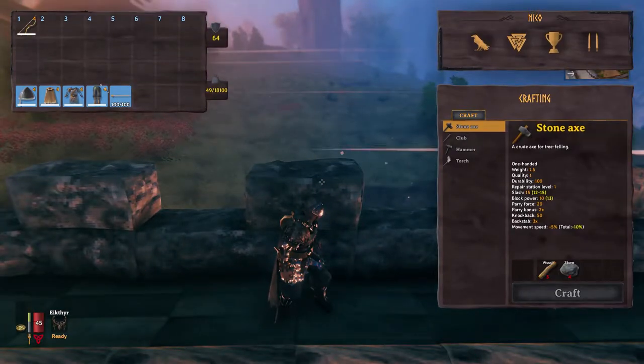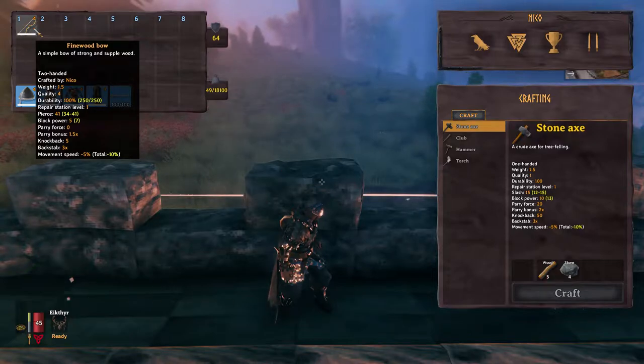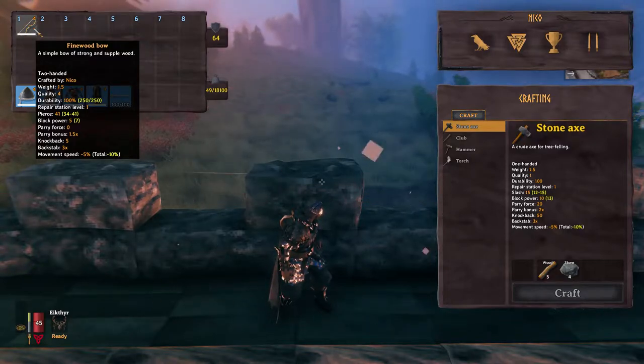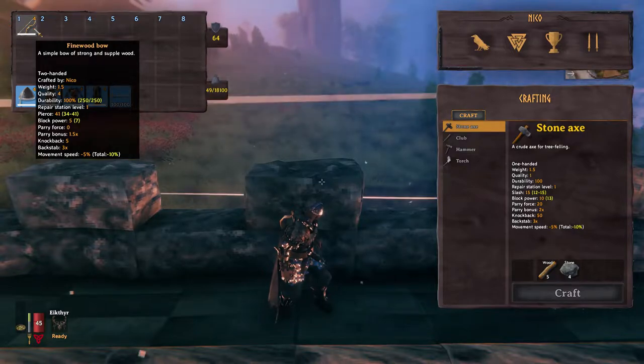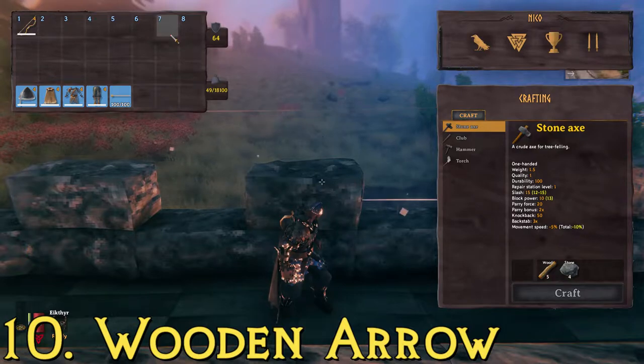For testing purposes, we're going to be testing this with the finewood bow — a level 4 finewood bow, so the best a finewood bow can be. This is the bow a lot of people will use for much of the game. We won't be considering the extra damage added by the bow; we'll just be considering the damage done by the arrow.